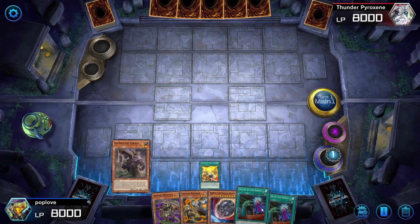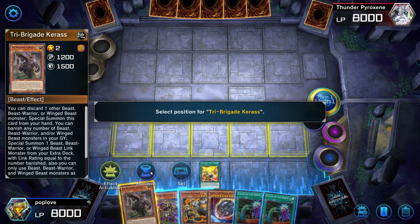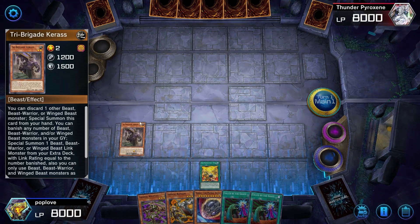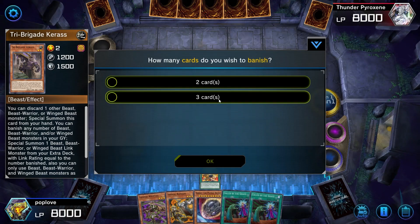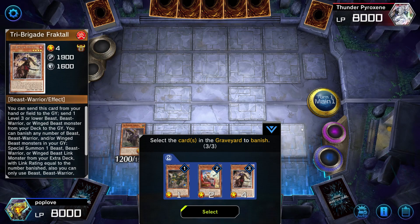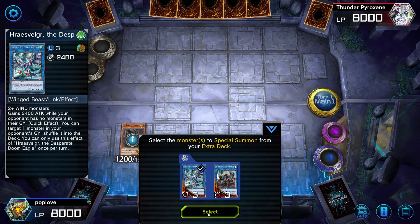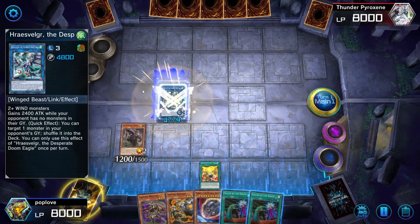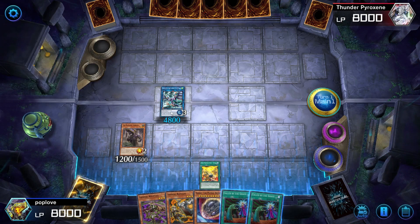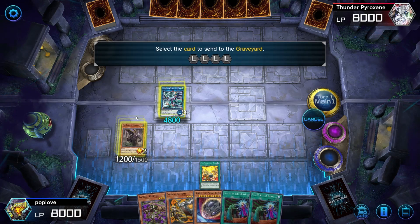We end up with Karas in our hand, and we're going to summon it onto the field. We activate its effect once it's on the field and we get rid of three cards from our graveyard — basically all three that we've used so far. This will allow us to bring forth the Crystal Wing — whatever his name is — and now that we have these two monsters on the field, we can go into Appaloosa.